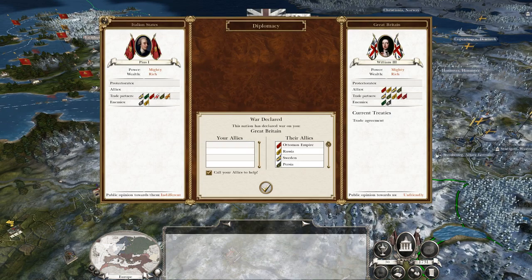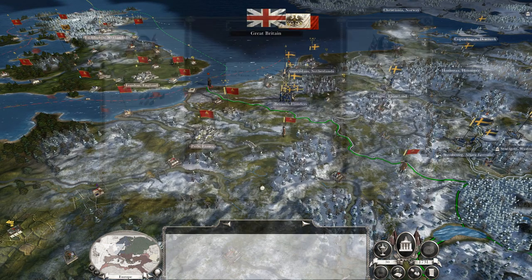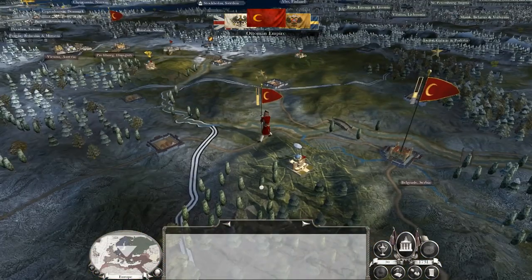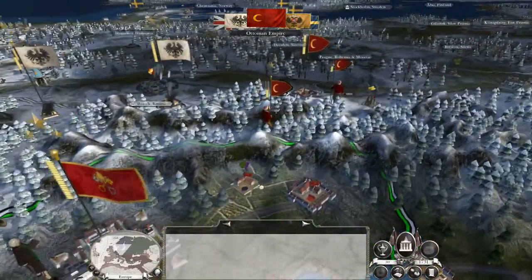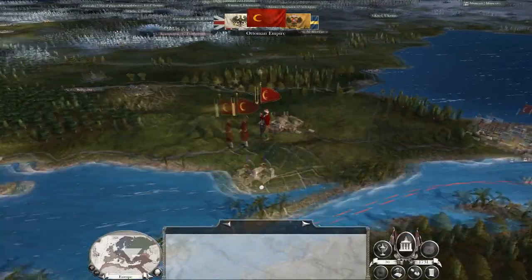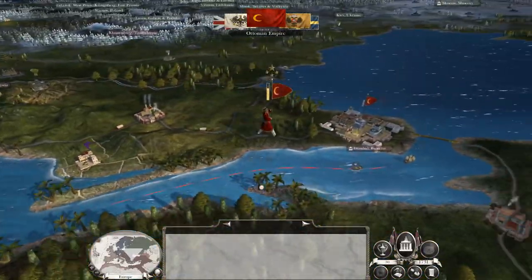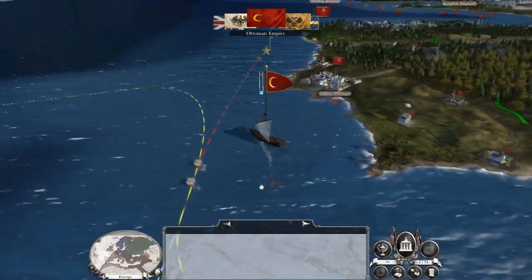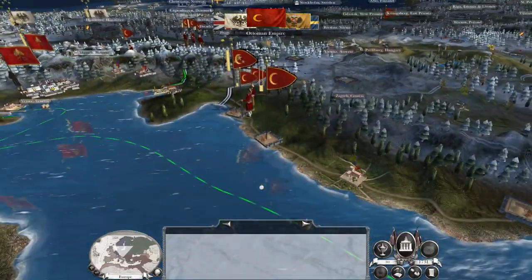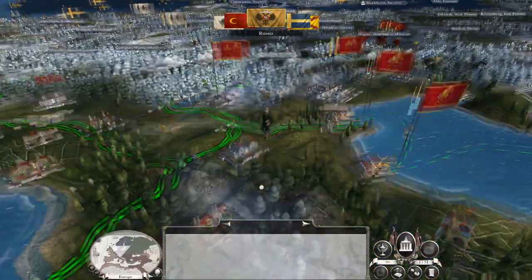This is going to be a bit of a challenge. Just Britain is manageable. I can attack Morocco, I can attack Tripoli. With Honesta defending, now based in Naples, he can hit Tripoli. Obviously got that army waiting by Morocco. But to be honest, if I take Morocco and Tripoli we can probably call it quits and then make peace again.